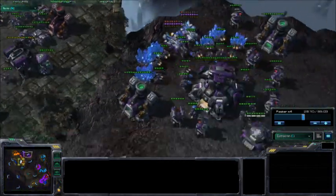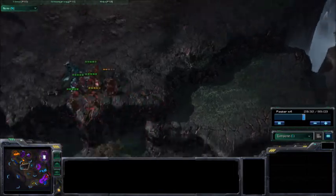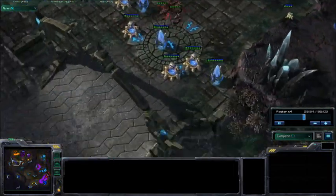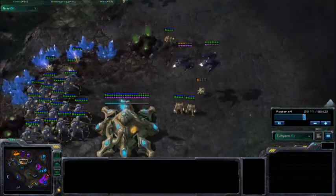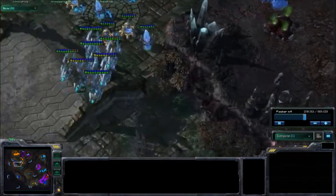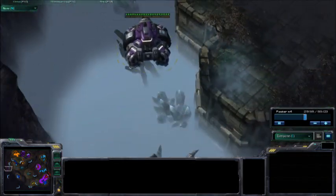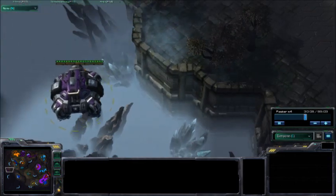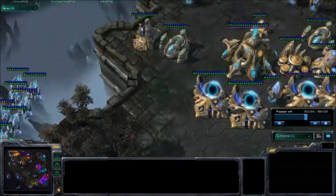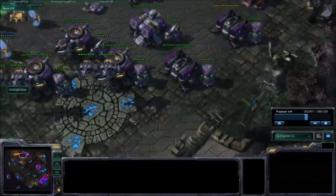The Dark Templar killed my main thing — wow, the jerks. We have some good micro here from the Red Mutalisks. It looks like this is where I start expanding, setting out my command centers. I think I got some SCVs loaded up in there. I've got some Void Rays coming in for the kill, and I think I've got Marines — total Marines somewhere.